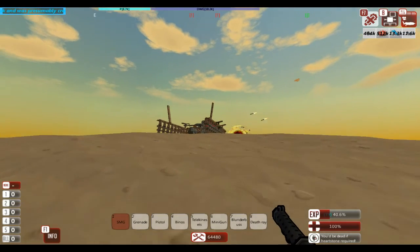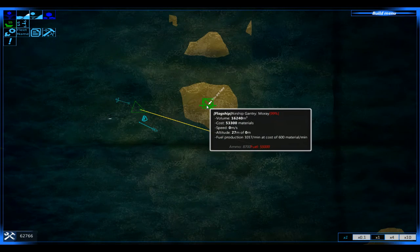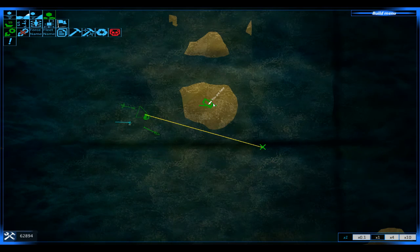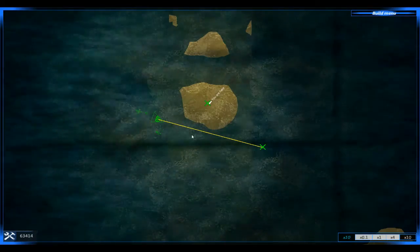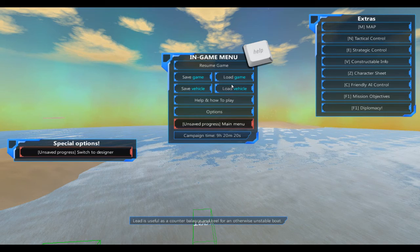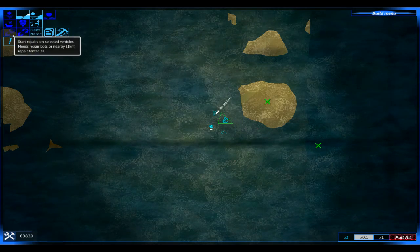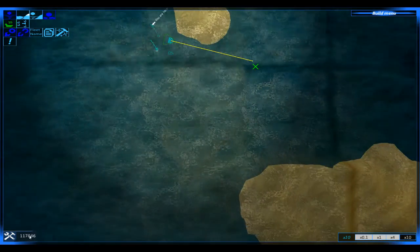I'll be back after I've got the airship gantry. I have won this battle quite easily and I'm going to get nearly 53,500 materials from the airship gantry. Oh no, I just accidentally scrapped the Flying Chicken. I'm a bit dumb.